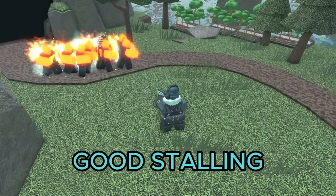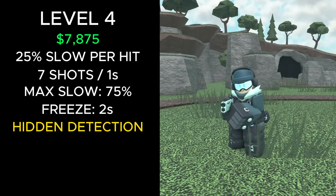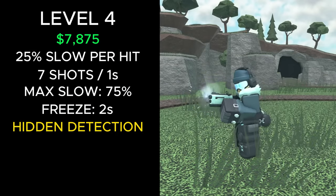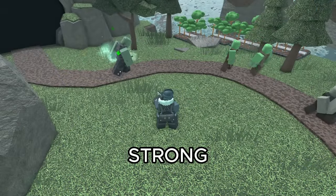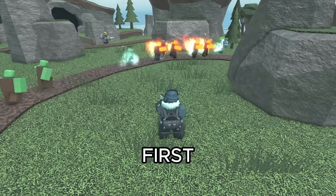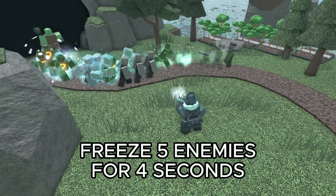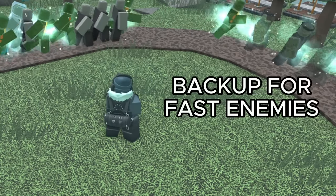However, it is pretty decent at stalling thanks to its new rework. At max level, it slows enemies by 25% with each shot and fires in bursts of 7 every second. Once enemies reach 75% slowness, they freeze for 2 seconds. Because of this, you can either set it to random to slow down a whole crowd of enemies, set it to strong to freeze a deadly boss, or have it on first to clump up groups of enemies, allowing your splash damage towers to deal better damage. It also has the Freeze Grenade ability, which can freeze up to 5 enemies per 4 seconds. It isn't super useful due to its 20-second cooldown, but it helps and can be used as a backup against fast enemies.